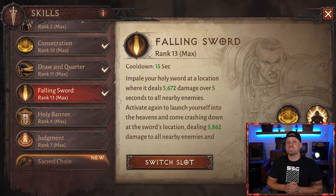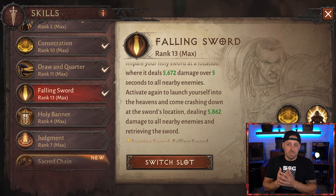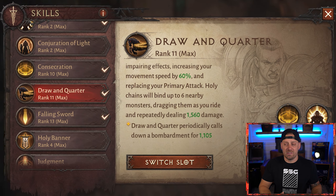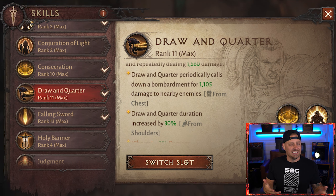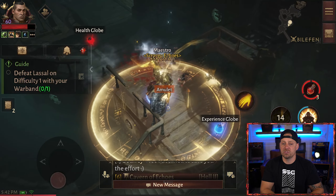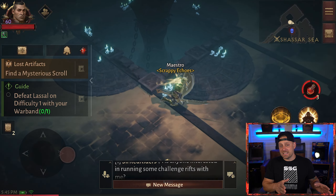Now let's look at the skills and how the gear modifies them. The first skill is Falling Sword, dealing 5,672 damage over 5 seconds to anything nearby. However, from the hand piece, this changes into Surging Sword — surging forward dealing 5,827 damage. Draw and Quarter is the next skill, probably the most well-known Crusader skill, kind of like Whirlwind for the Barbarian. Two modifications are being used: the chest piece makes Draw and Quarter periodically call down a bombardment for 1,100 bonus damage, and the shoulder piece increases the duration to 30 seconds. A charm is also used, increasing damage by another 2%.